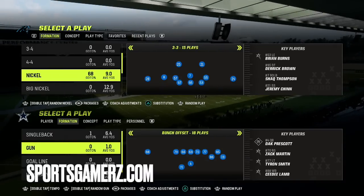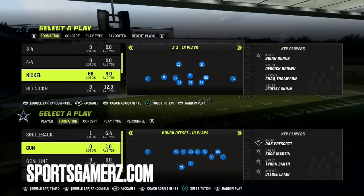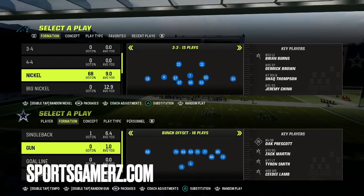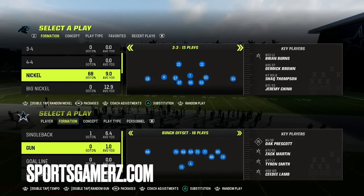If you like easy blitzes with good pressure and good coverage, this is the defense for you. This 3-3 is found in a few different books — I really like the 4-6 and the Chiefs playbook this year.